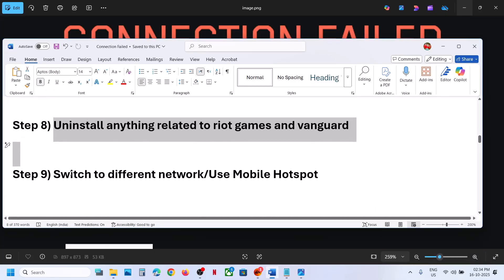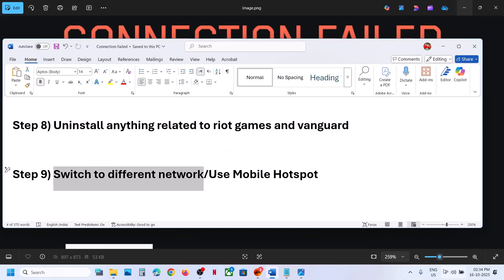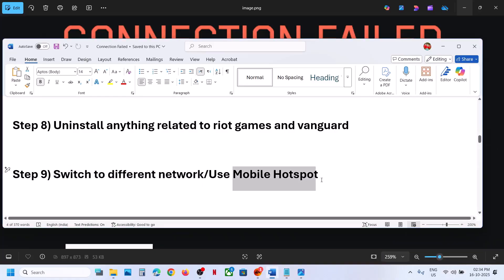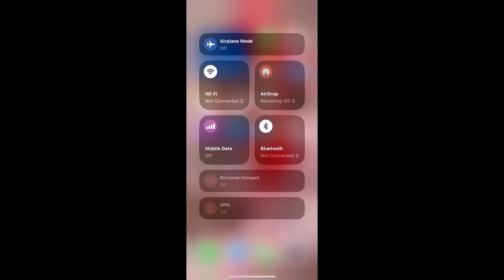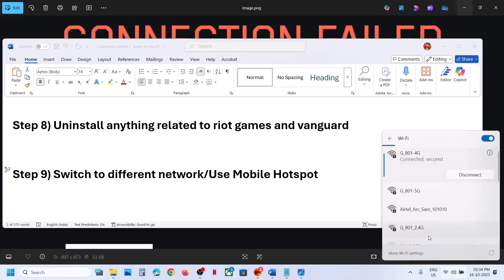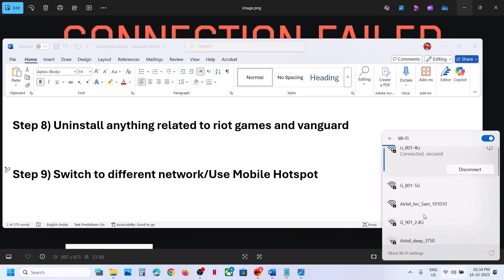The next step is to switch to a different network. If you have another network available, switch to it and check. You can even use your phone's hotspot — turn on mobile data on your phone, turn on Personal Hotspot, connect to your phone network, and check.